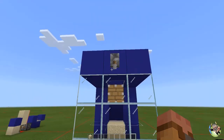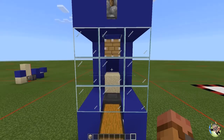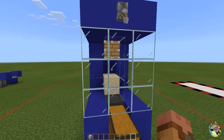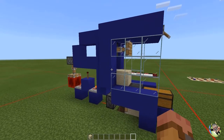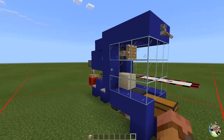We also moved the controls up to the front to make it a lot easier. You just turn it on, fire away, everything gets knocked into the hopper and collected inside the chest. It's really small and compact — great if you want to do a little bit of each thing.